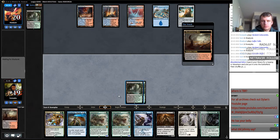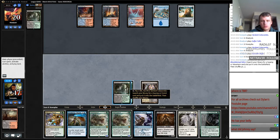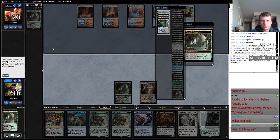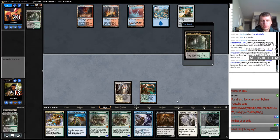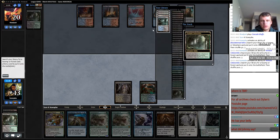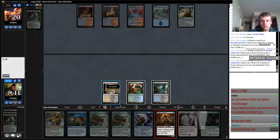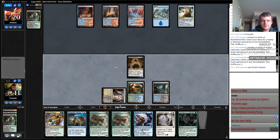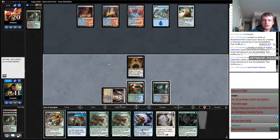I guess now we're going to start fetching. So we have Godless Shrine here, Breeding Pool — because now I don't want to discard. Then I think we'll get Watery Grave and we'll leave up our double blue here and play Death's Shadow. If my opponent is going to Moon me, they're going to Moon me. If we untap with a threat, we should be in good shape, but this could be a dangerous spot.